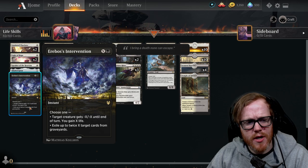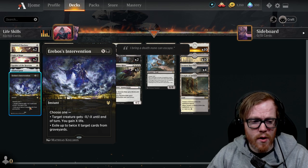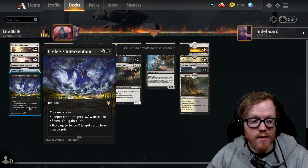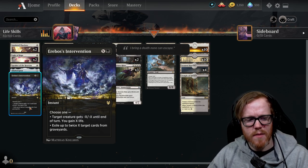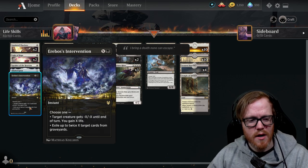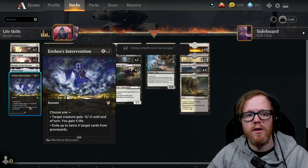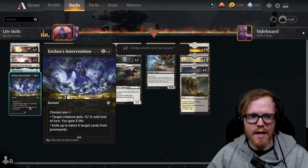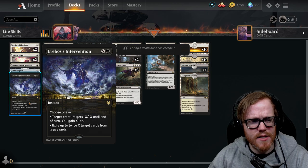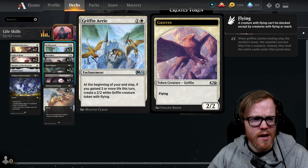Erebos's Intervention is another interesting card — like the minus-X/minus-X in the mutate deck, it's another way to get around indestructible, and we also gain life in the process. It can also exile up to twice X cards from graveyards, which is very useful against decks that recur things from the graveyard. If your opponent plays Lurrus, this is a great target. You'll probably want more copies based on the overall meta.